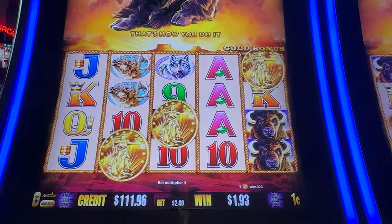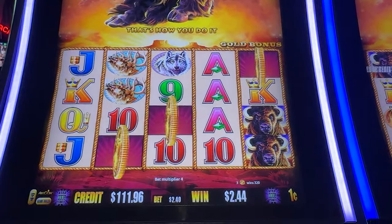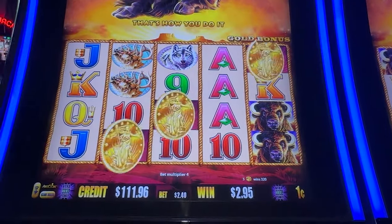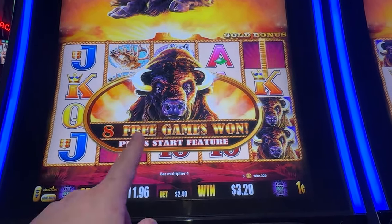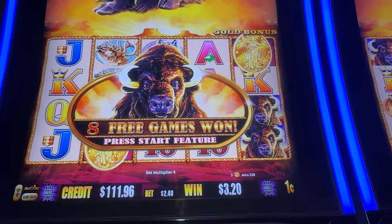My dad called — he said we got it, and you know what? We didn't get it, guys. We had to take a phone call, so only slightly delaying everything. Alright, guys — 8 free spins on a $2.40 bet. Slightly better than everything. Let's go. Hopefully it's a nice bonus.